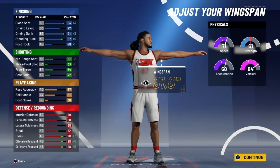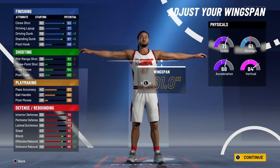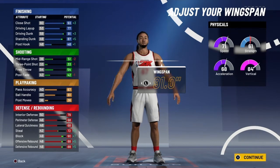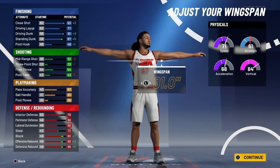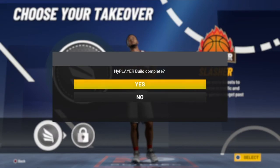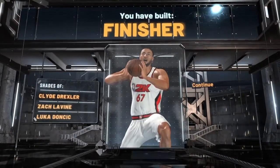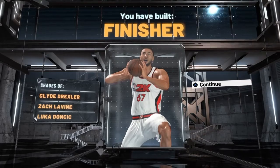Hopefully, most likely we will be getting the extra attribute points when we hit 99 overall. I went max wingspan — 2K messed up by maxing the wingspan now, but it gave me some more driving dunk, close shot, and standing dunk. It's not even hurting my ball handle, and I was satisfied. It boosted my finishing and it boosted my defense, and that's all I need — we got ourselves a finisher.